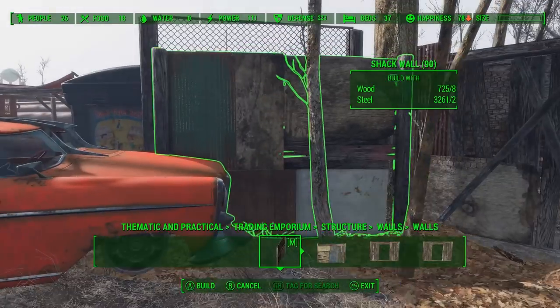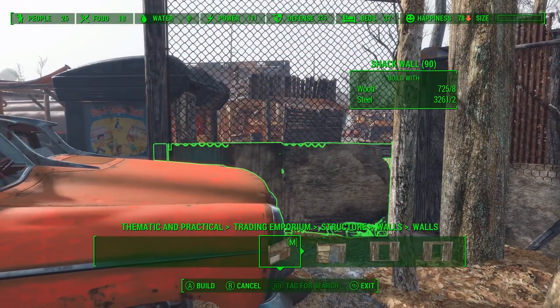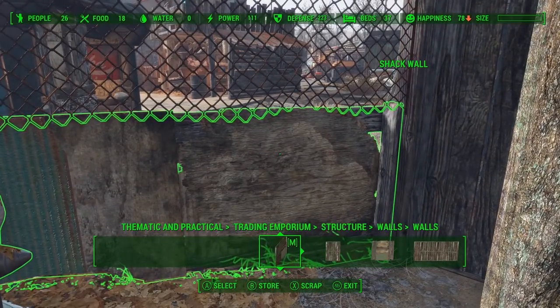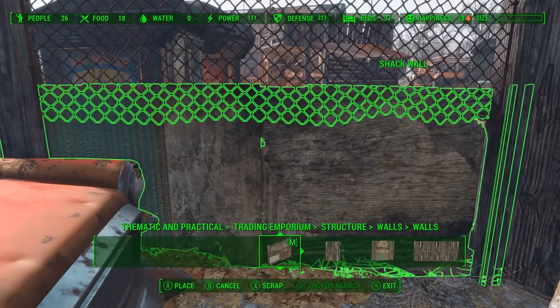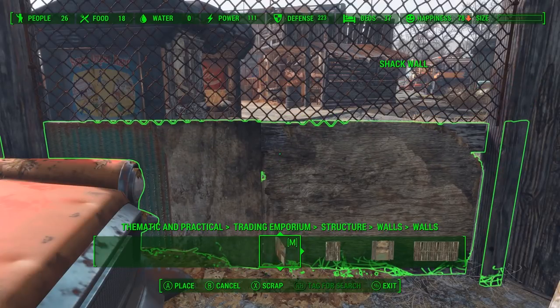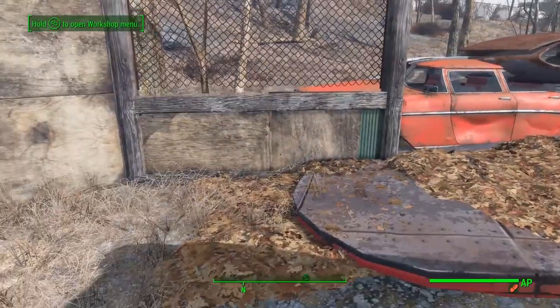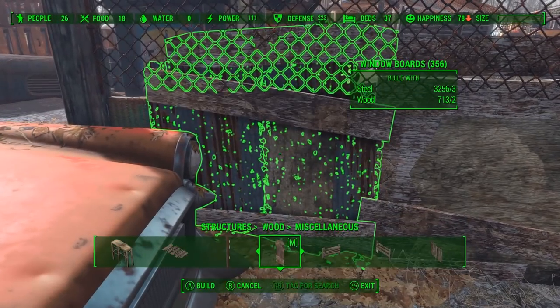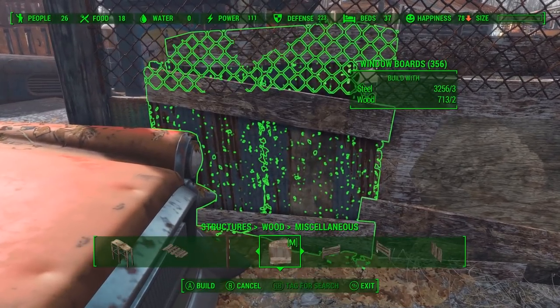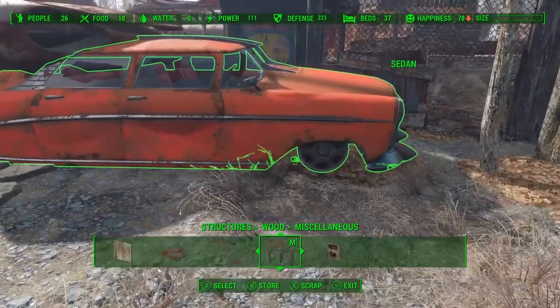I'm just trying to get the height right and the spacing between the columns correct. With the chain-link fence in place, we can go ahead and fill in the bottom with one of these walls from Thematic and Practical. You can see it's not quite wide enough, so we can just increase the size and slot it into place. Now we're back to the window boards, just to fill in the little gaps between the chain-link fence and the wood wall there.